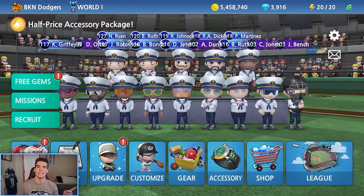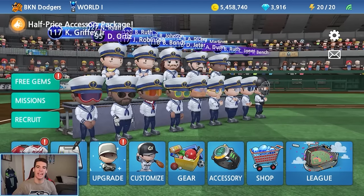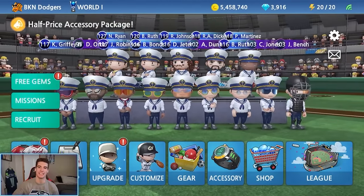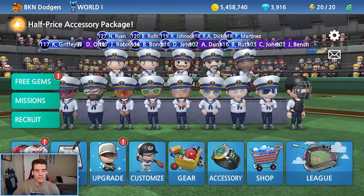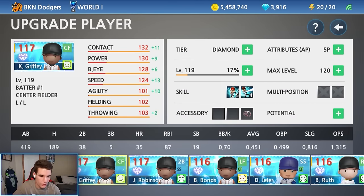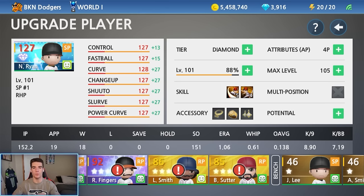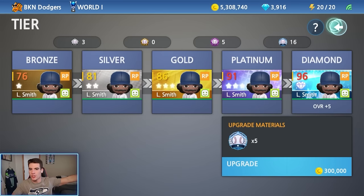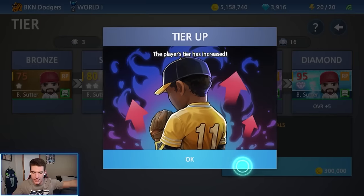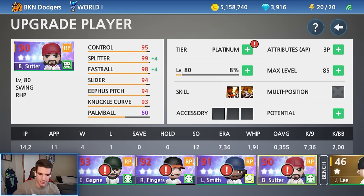Before we start the challenge, I need to make two more platinums — my two last gold relief pitchers are going to be platinums. Then we'll have an all-platinum team. We also have 16 diamond badges so we can make three diamonds today. We'll start with the platinums: Lee Smith — 150,000 coins — boom, newest platinum! And then Suitor — boom — newest platinum! Now we have an all-platinum or better team across the bullpen, rotation, and lineup.